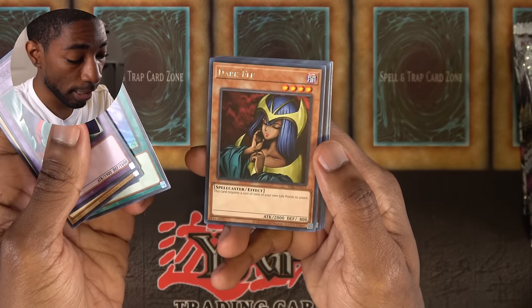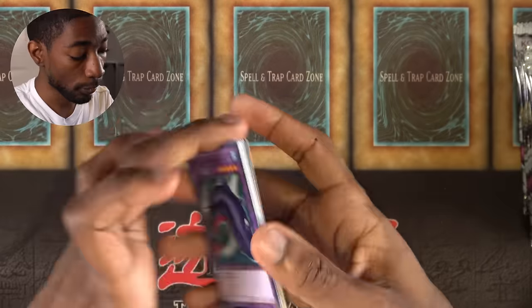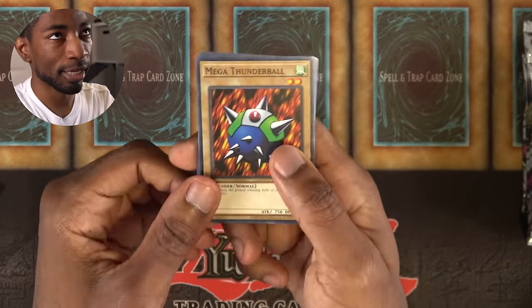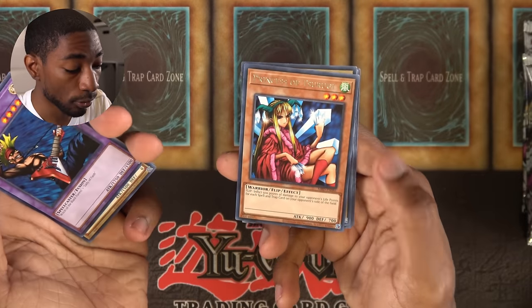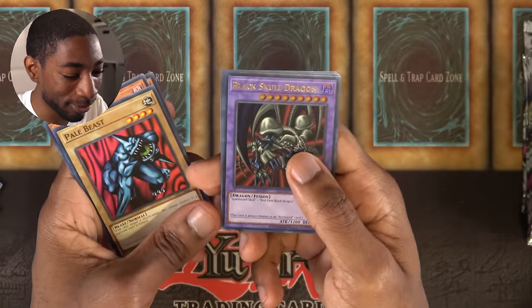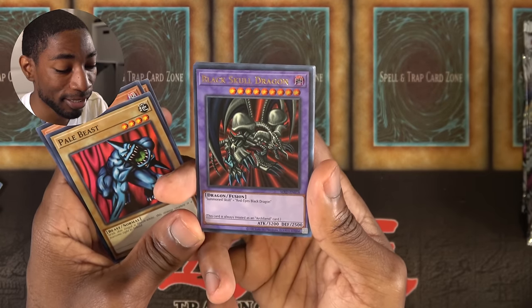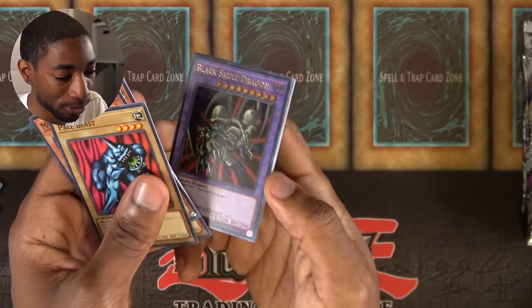Dark Elf — actually a pretty decent card, 2,000 attack. You have to pay 1,000 life points to attack with it, but it's not the worst thing. Witch of the Black Forest — that's going to be really useful. It looks like I already have a holo behind it. Black Skull Dragon — awesome! I know Alec was saying he wanted to pull this card, but I have it. It doesn't really help me because it takes Summon Skull and Red-Eyes Black Dragon, and Red-Eyes isn't even in this set. Not to mention I would never want to make this card. But this is sick — it's not every day you get a Black Skull Dragon, so I'll take it.